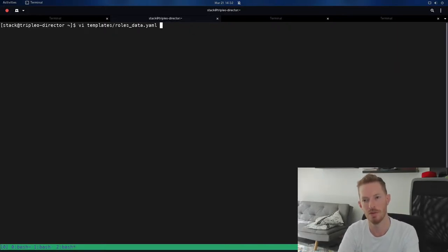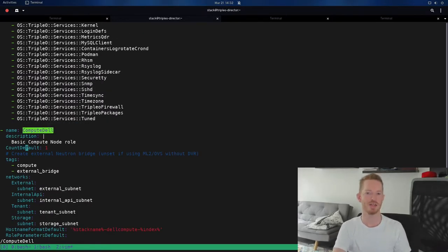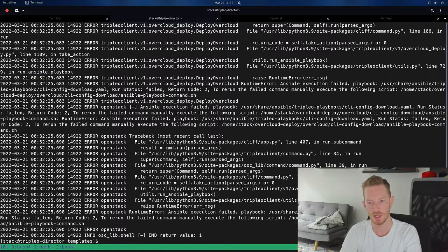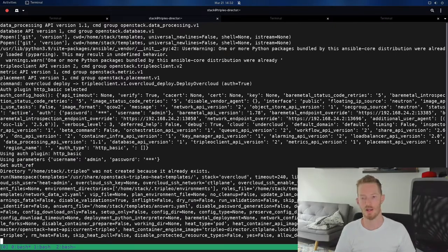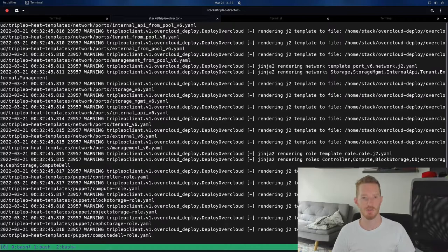We've failed — it looks like there might actually be a ComputeDell count of 1. Going into templates/role_starter/ComputeDell, we see a 'count default of 1'. The deployment tried to deploy one ComputeDell node, which obviously won't work in this environment. We'll change it to 0 and simply rerun. Normally in an OpenStack deployment this would be a stack update, not a stack create — but with ephemeral Heat let's watch what happens. We can see it is performing a Heat stack create, not a stack update.